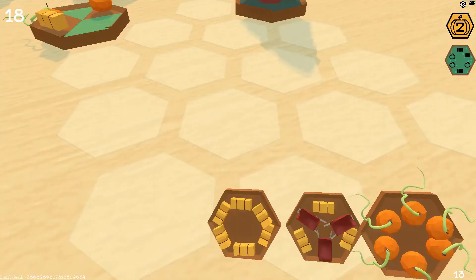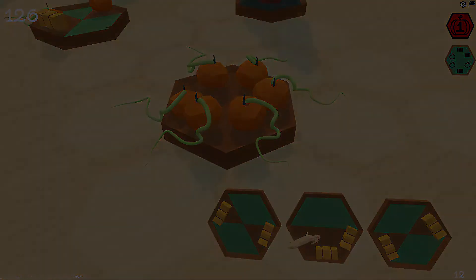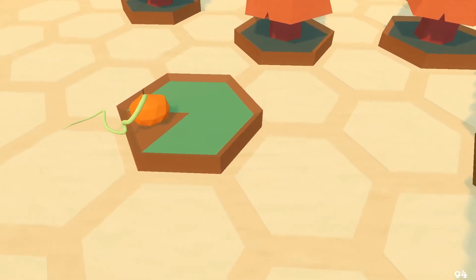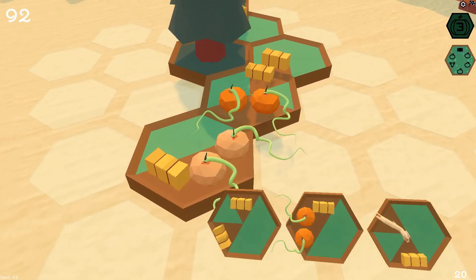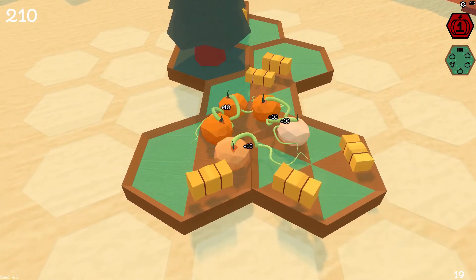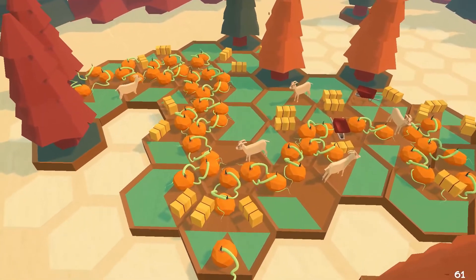Each item does something different, earning you points when you place a tile with that item. The most important item of course is the pumpkin. You earn points for every pumpkin you place, but more importantly you're rewarded more points if you place pumpkins next to other pumpkins. The whole idea is to make a wonderfully large pumpkin patch after all.